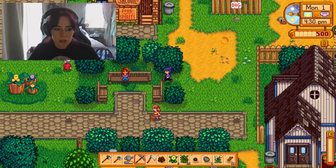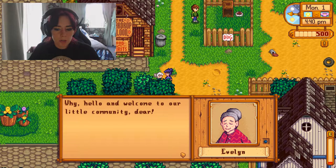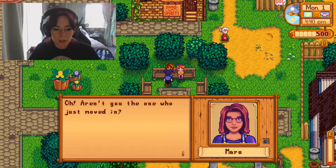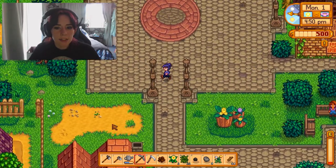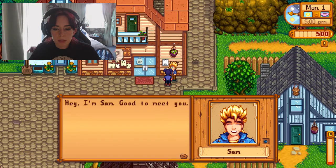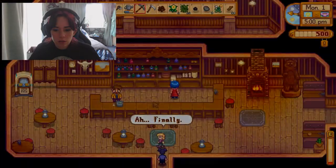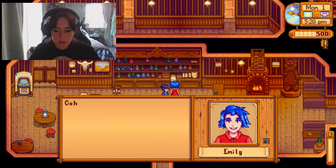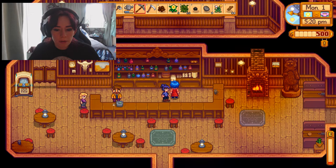Oh, there's somebody there. Oh, there's loads of people around here now. Let's talk to you first because you're on the move. Oh, hello and welcome to our little community, dear. You can call me Granny if you like. Aww, she's cute. Oh, aren't you the one who just moved in? I'm Maru. I've been looking forward to meeting you. Oh, everyone's so friendly. Hey, I'm Sam. Good to meet you, and you, mate. I can read it on your face — you're going to love it here in Pelican Town. If you're ever looking for something to do in the evening, stop by the saloon. That's where I work. Cool.